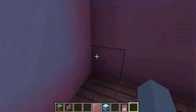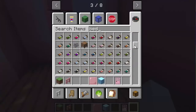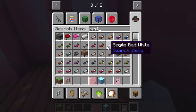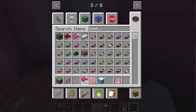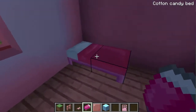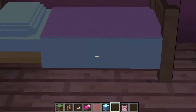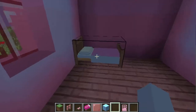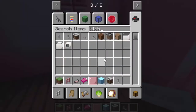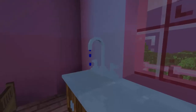Now let's decorate the inside — there isn't really that much space. Oh my god there's grass inside my house, let's get rid of that. Let's get a bed — there's a cotton candy bed or we could use one of those. This bed is so kawaii! I think this one looks more detailed and better.